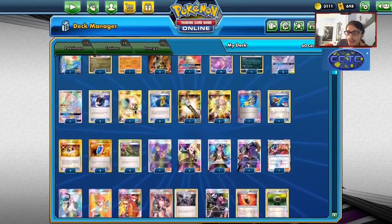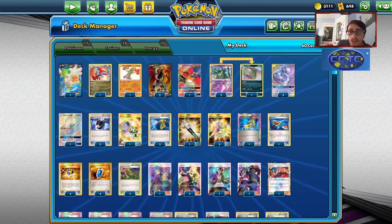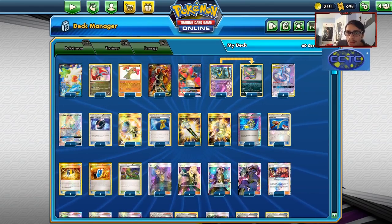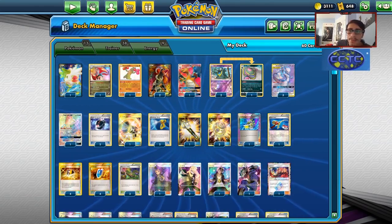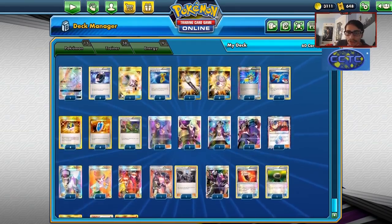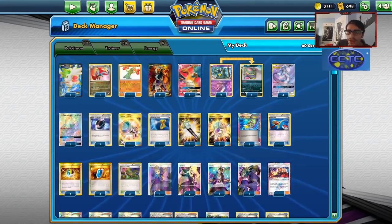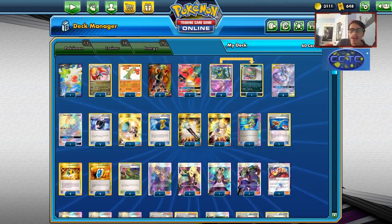This is the list I've gone with. In the first game I had a different build that played Lieutenant Surge's Strategy and a second Alolan Muk. But by the second and third game I took those out and threw in a Juniper and two Fighting Fury Belts. This is an experimental list — you guys could always change it up.